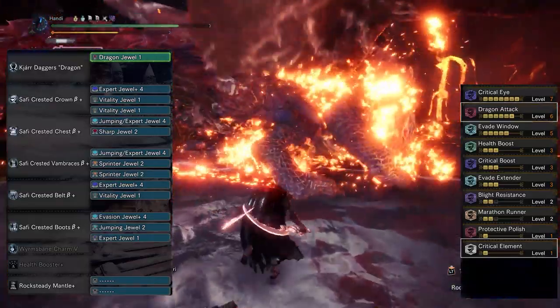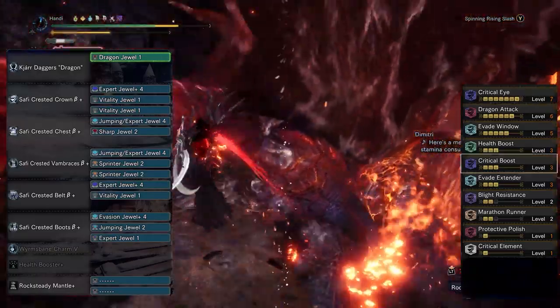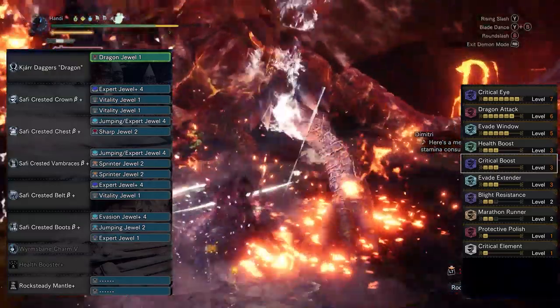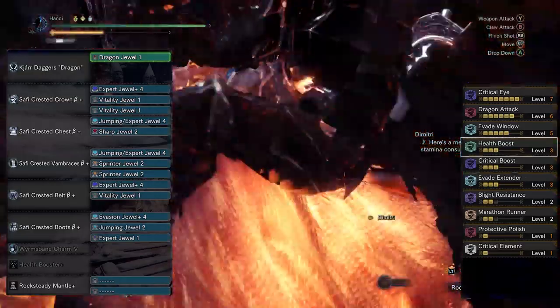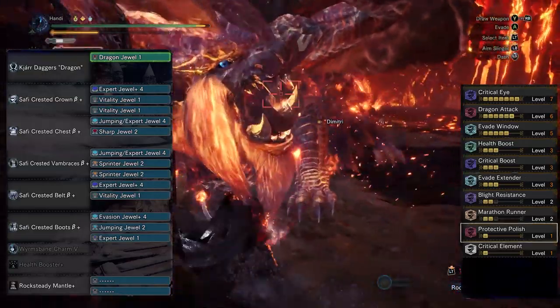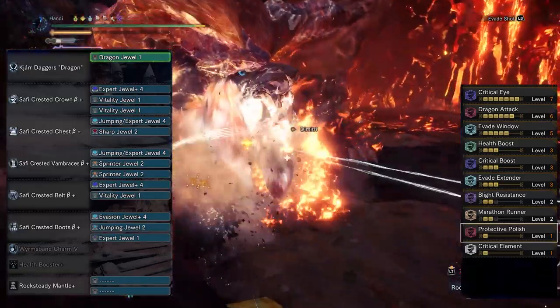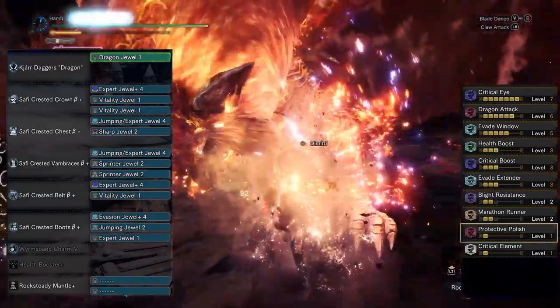You're going to want to max out your preferred element to really push your damage to its max and take advantage of crit element. Then, you want crit boost maxed out to improve that crit damage we'll be doing 100% of the time. Health boost because, duh. Protective polish is not absolutely required, but it's what I would highly recommend because we're dealing with another weapon that goes through sharpness pretty quick.